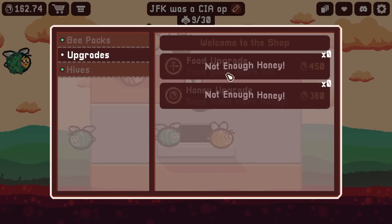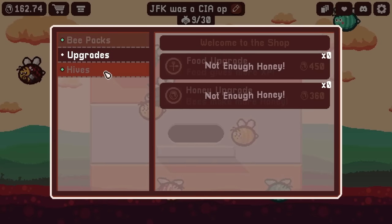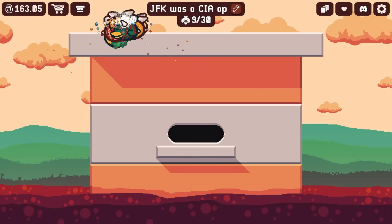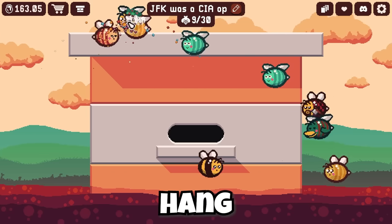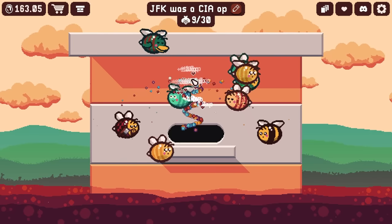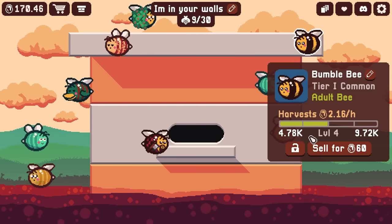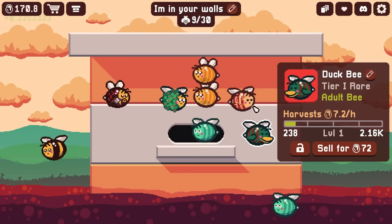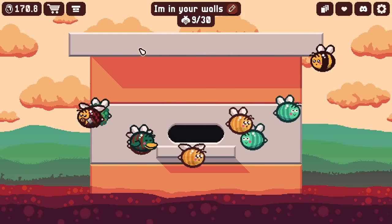With my 160 honey I'm realizing I can still buy upgrades, I just need to let it stack up for a second. I could even buy another hive. So I just put a little bit of tape on my feed-the-bees button and I'm just gonna let them hang out and eat. A few minutes later — let's check on how my bees are doing. Some of them are level three, level four, some didn't level up at all. But I think I'm currently getting like 19 honey production an hour.